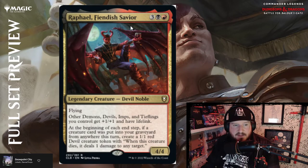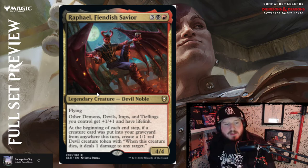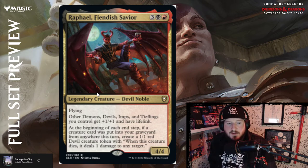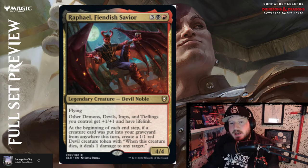Raphael, Fiendish Savior — I believe this is another Baldur's Gate 3 character. Three, black and red for a 4/4 Devil Noble legendary creature with flying. Other Demons, Devils, Imps, and Tieflings you control have +1/+1 and lifelink — so it's warlock tribal. At the beginning of each end step, if a creature card was put into a graveyard from anywhere this turn, create a 1/1 red Devil creature token with 'when this creature dies it deals one damage to any target.' Pretty good card.